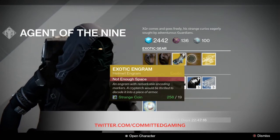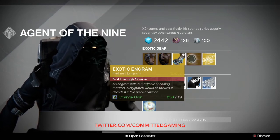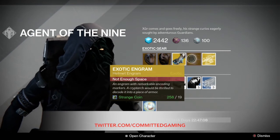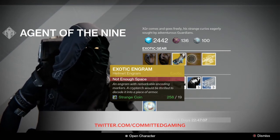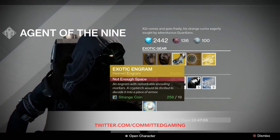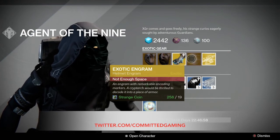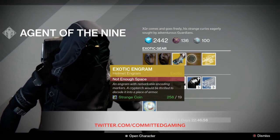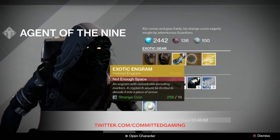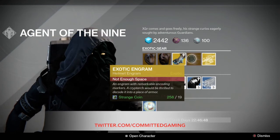We have exotic helmet engrams. If you didn't buy the stuff last week, you can try to dig for the Takenaut if you want to get a better one — that's the Titan Spaceman helmet. You can dig for the Graviton Forfeit for the Hunters; a lot of people love that thing. It allows you to have a Shadestep. And for the Warlock, I think there's a whole lot out there as far as helmets — I guess you can dig for the Stag, but I tend to go with chest pieces and gloves for the Warlock.